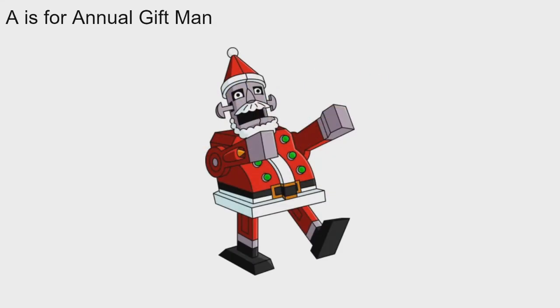A is for Annual Gift Man. Annual — that's an A. Annual Gift Man was obviously first added in some Christmas update. He actually appeared in the episode with John — Homophobia — and he basically is John's toy. Now he walks around, you tap him, and I think a little missile comes out of his mouth or something. He's a pretty cool NPC. I'd give it two robot parts out of three. Annual Gift Man — that's your A.